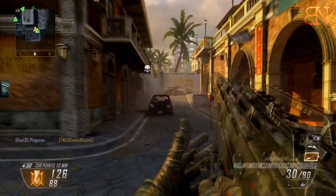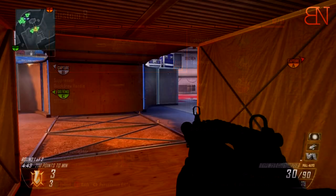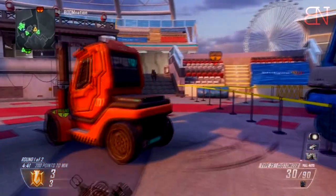Just to implant it in your memory one more time: the Type 25 with the silencer, quick draw handle, and fast mag attachments. You're also going to be using lightweight, toughness, and dexterity perks, as well as the Semtex and the smoke grenade for your equipment.